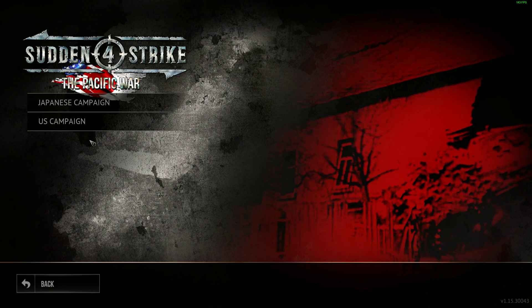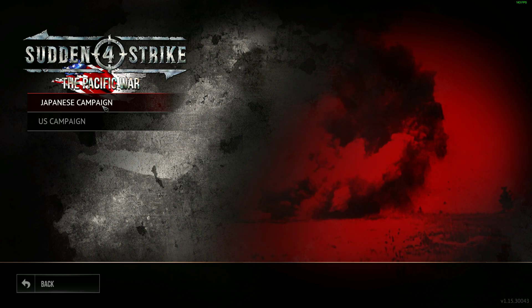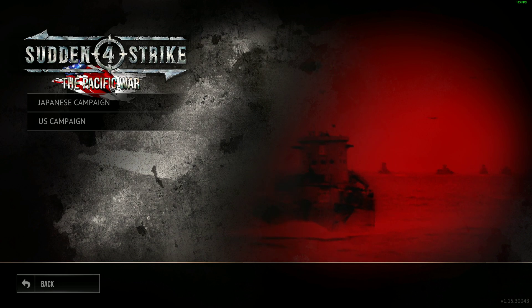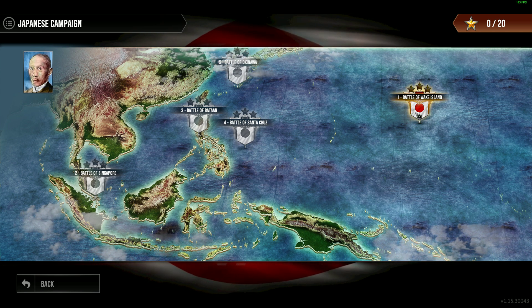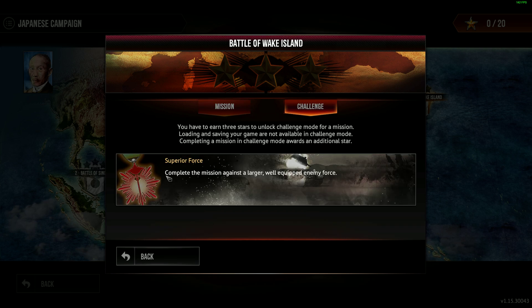They did a great job releasing this DLC with a lot of missions. I'm so excited — let's go for the new Japanese campaign. This is the first time we are able to play as the Japanese in this game set in the Pacific War, World War Two. The first mission is the Battle of Wake Island. Let's check the challenge mode: complete the mission against a larger, well-equipped enemy force — they call it 'Superior Force.'